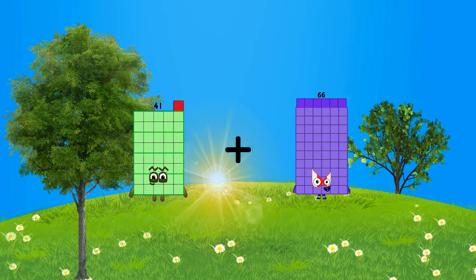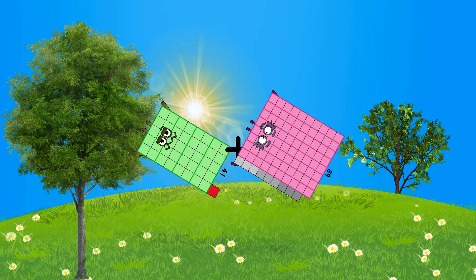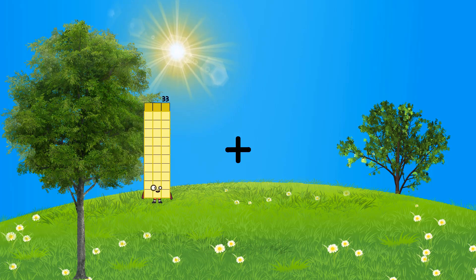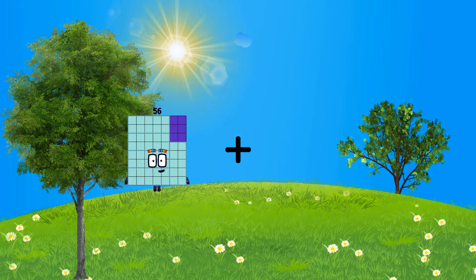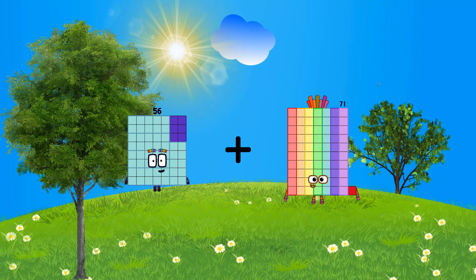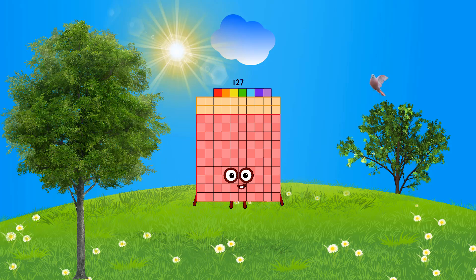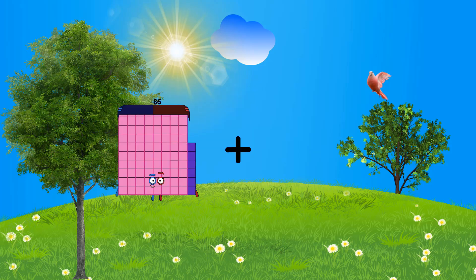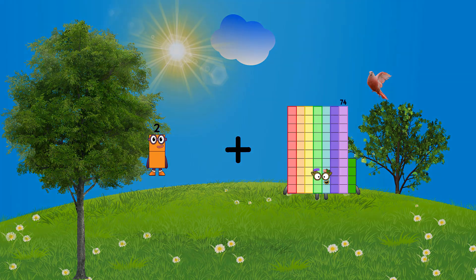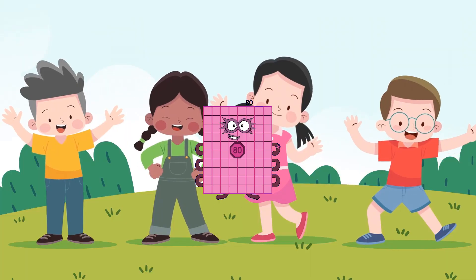41 plus 89 equals 130. 56 plus 71 equals 127. 2 plus 78 equals 80.